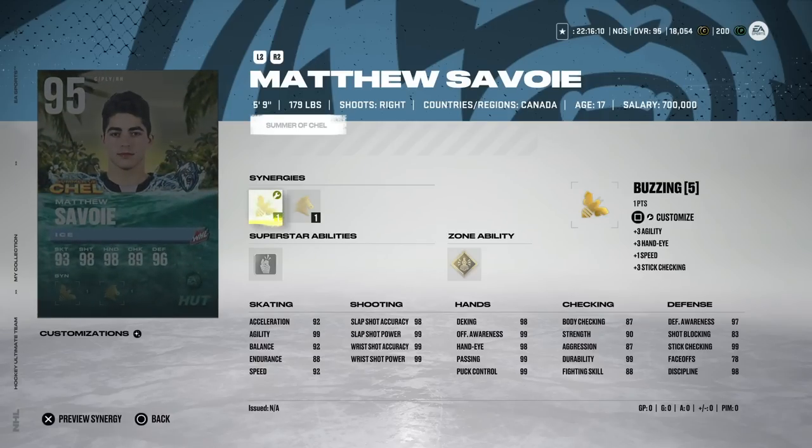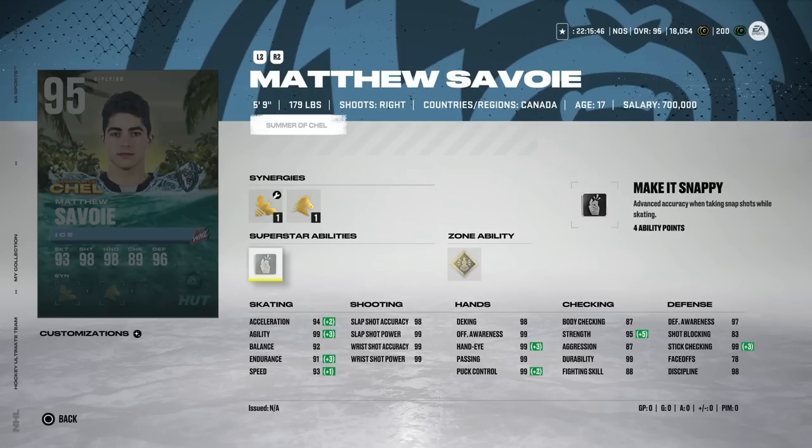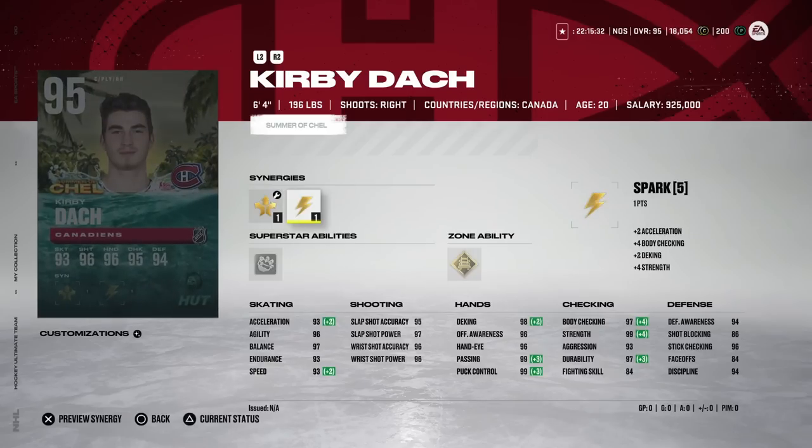Matthew Savoy — five foot nine. Buffalo got a really talented player to go with Tage Thompson and Dylan Cozens. He has absolutely electric skating and a great shot and hockey IQ. The card itself is a little underwhelming on skating stats, but I think that'll change next year. Basically perfect in shot and hands, can't play center, body checking at 87 — this is a pure offensive card.